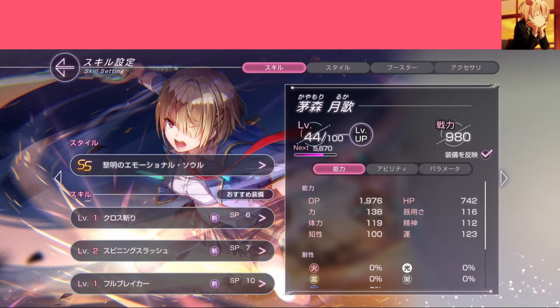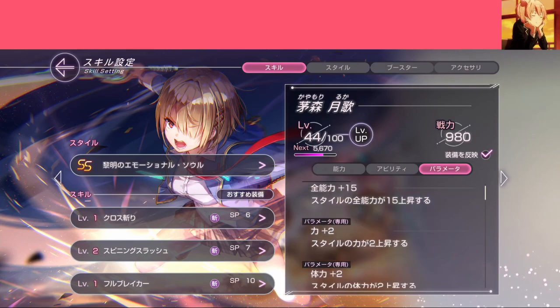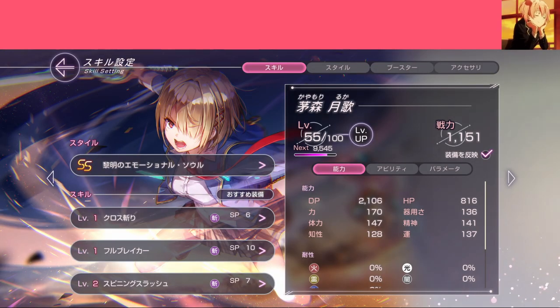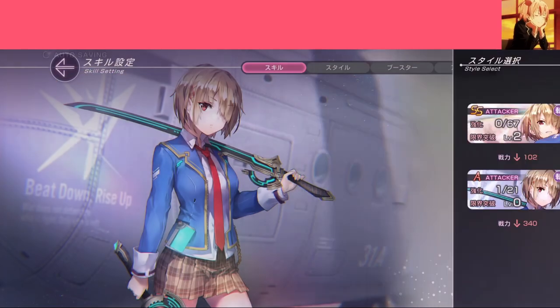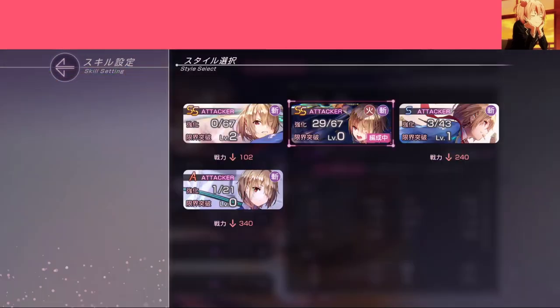Skill Setting is basically an overview for your character. There are 3 different tabs: Stat, Ability, and Parameter — that's just info for you to look at. It also allows you to change the skill order in the battle menu, minor level up your character, and switch between different ranks of the same character. Note that XP is shared between different versions of the same character, so you don't have to worry about leveling each version separately.